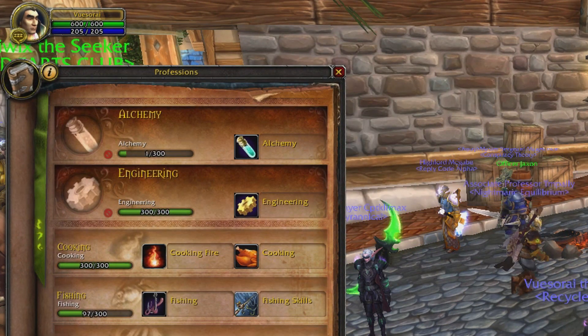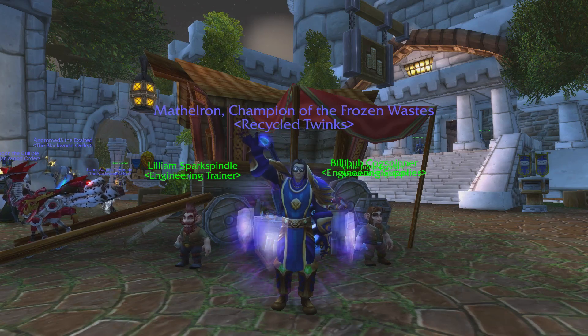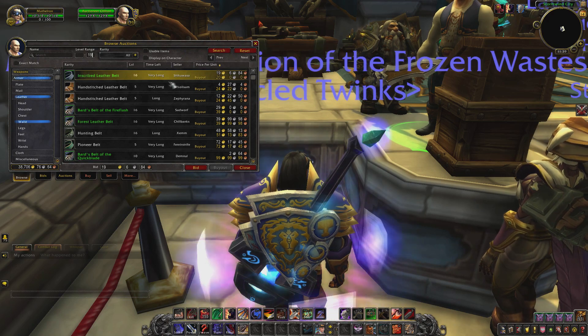First, you need to have level 280 engineering or higher in order to use the frag belt. Then you need to find a buddy that has more than 280 engineering. Once you've completed those two tasks, you need to go to the auction house.